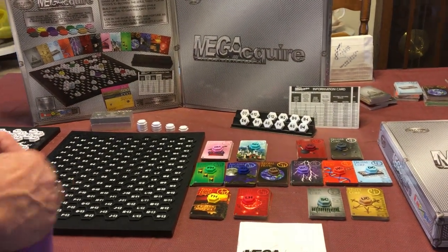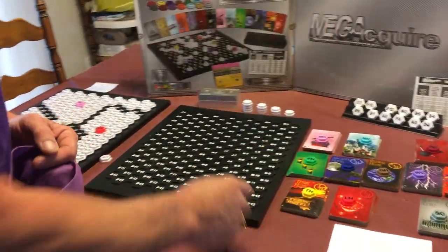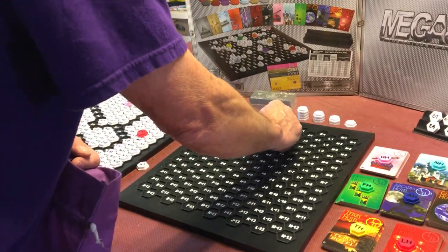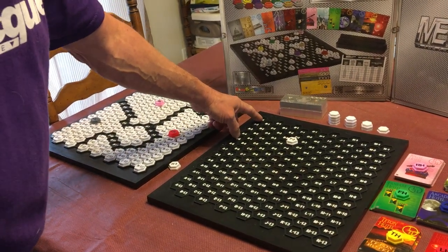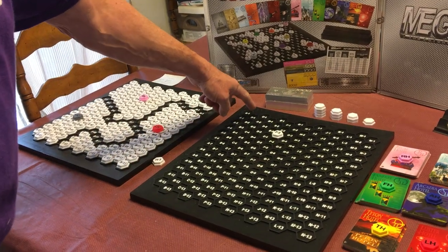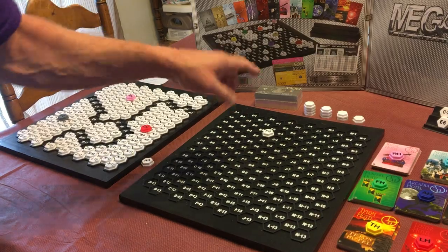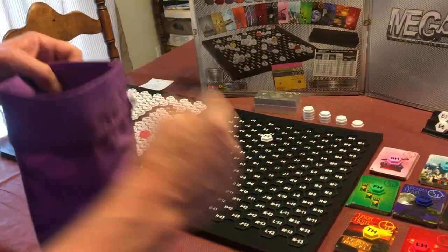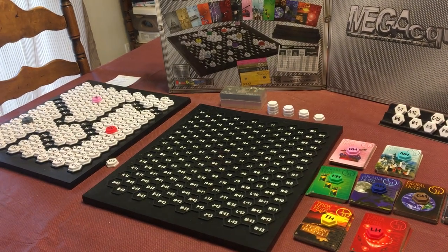Before drawing their 12 tiles, each player puts one tile out on the board. The closest tile to A1 is the player who goes first — so A1, B1, C1, the closest one to A1 goes first. That player draws their 12 tiles first, and then everybody else counterclockwise draws their tiles out of the bag.